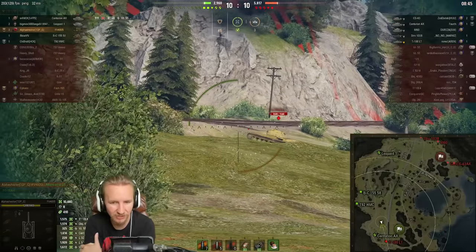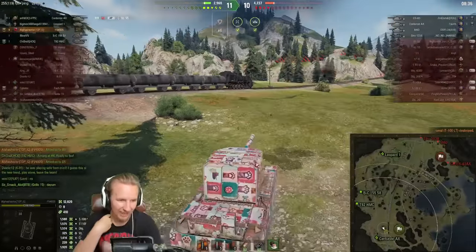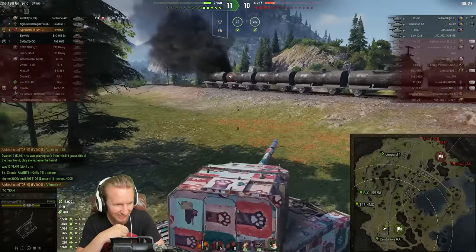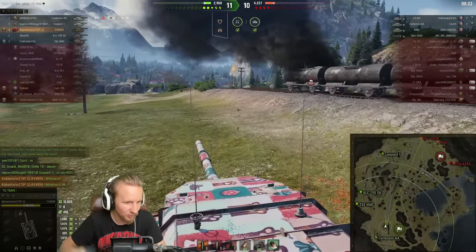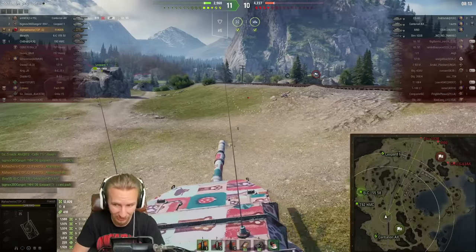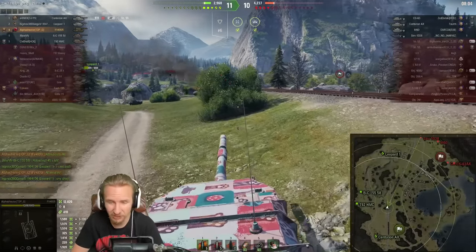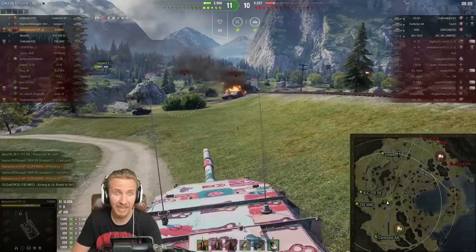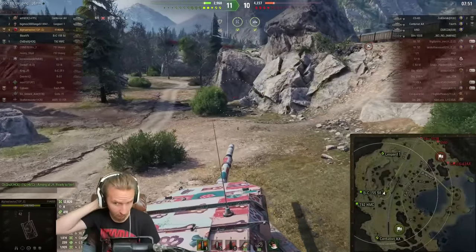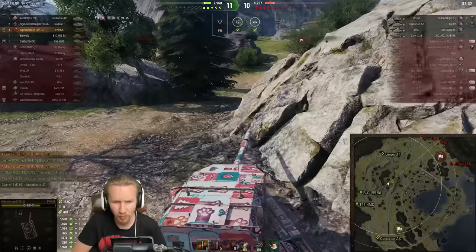A T100LT drives straight out in front of Alpha Shooter, who fires for a nice bit of damage, and now maybe Alpha Shooter's team is going to start believing. It's funny that everyone's got so much to say in this game. This K91 says Alpha Shooter was playing safe from minute one — 'I guess this is the new trend, play alone, leave the team.' But Alpha Shooter was in a position to provide alpha shots as early as possible, and boy have they made those shots. Now 12,000 damage in the first seven minutes of this battle.